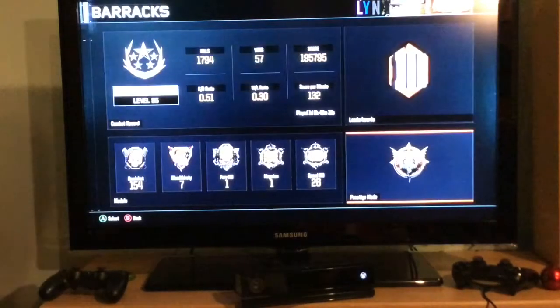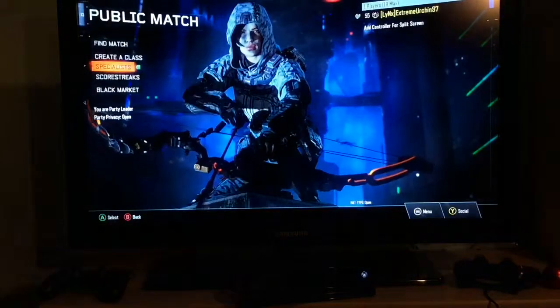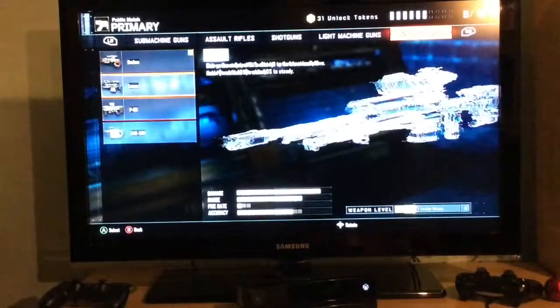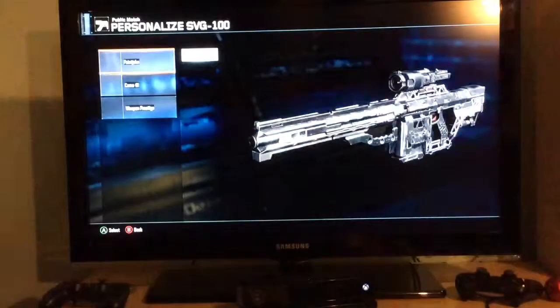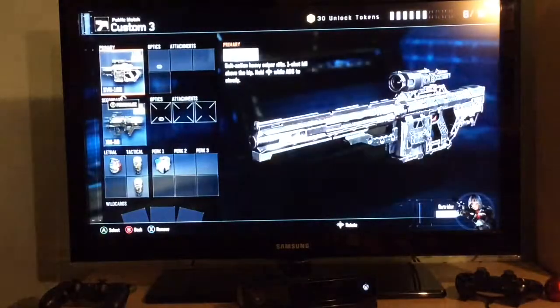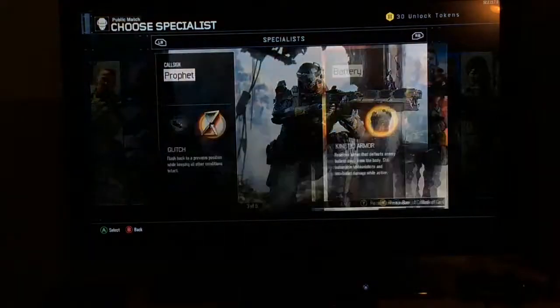Before I actually prestige, I'm going to unlock some things with my 31 unlock tokens. I need to unlock so many things — I'm just going to unlock the SVG. Let me see what cameras I've got, they're pretty nice.